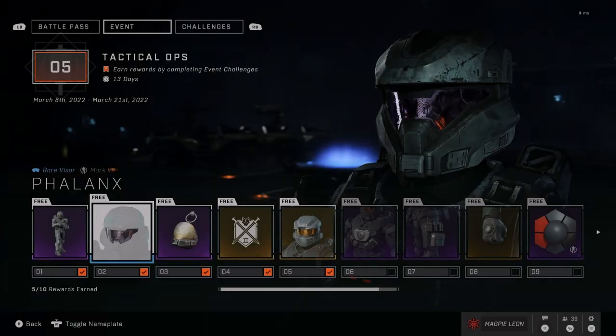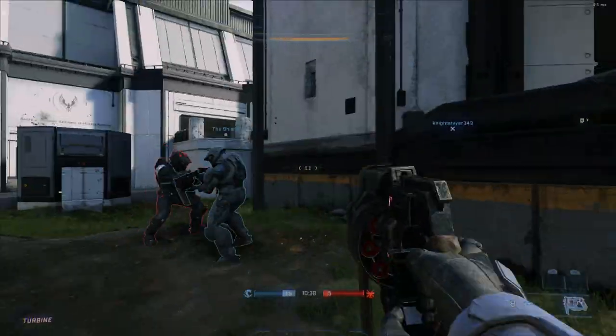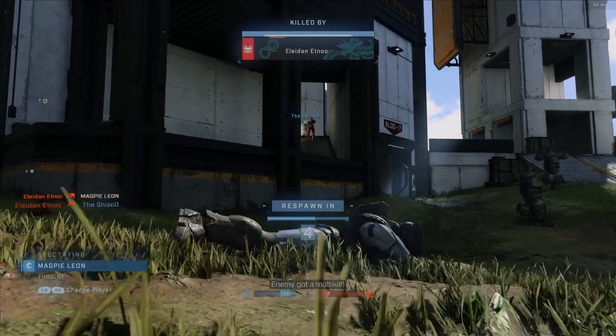Next up you get the Phalanx Visor, which again is quite nice. Initially I thought it was a greyish colour but it looks to be more of a blue, with like red stripes going across it. It's a nice enough visor.